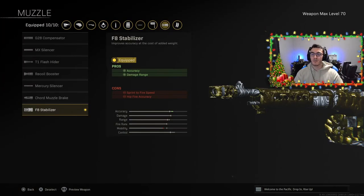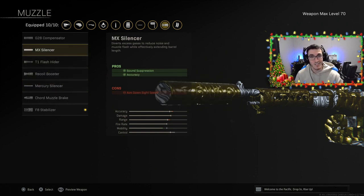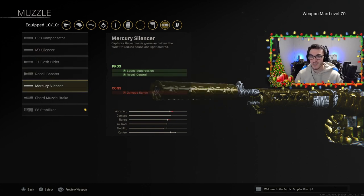Starting things off in the gunsmith with the muzzle — I've got the F8 Stabilizer for better accuracy and damage range. The cons are sprint-to-fire speed and hip-fire accuracy, which won't matter much at longer ranges. If you want to stay off the radar, I'd recommend either the Mercury Silencer or the MX Silencer — preferably the MX over the Mercury, because the MX doesn't hurt your damage range. The Mercury does hurt damage range slightly but gives better recoil control.